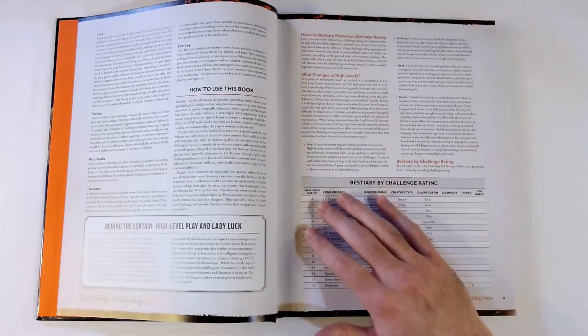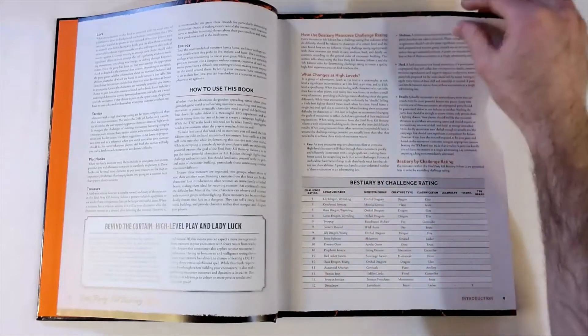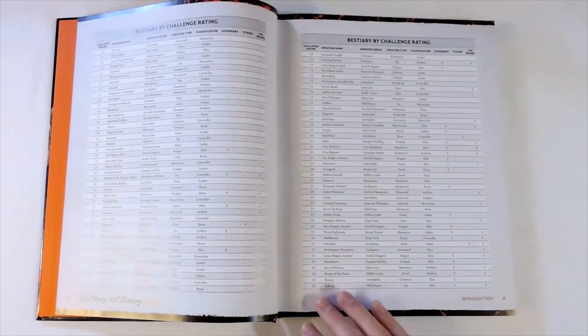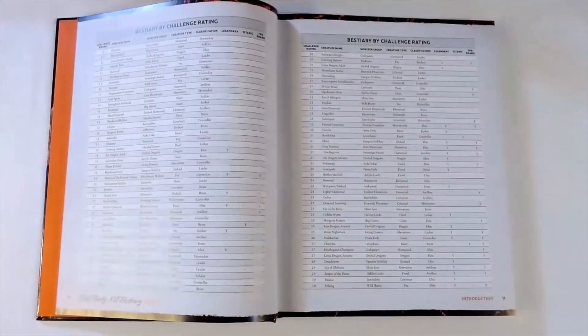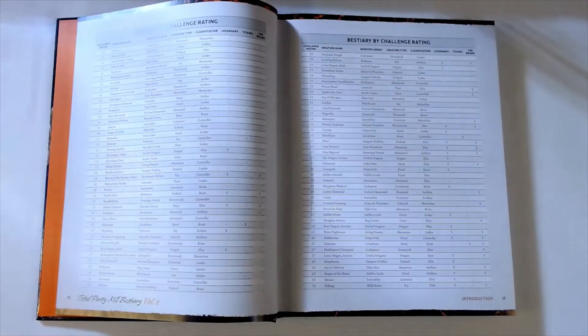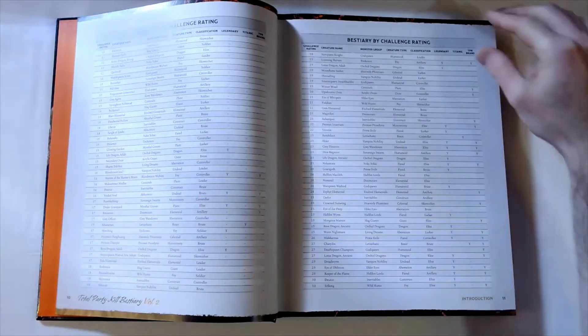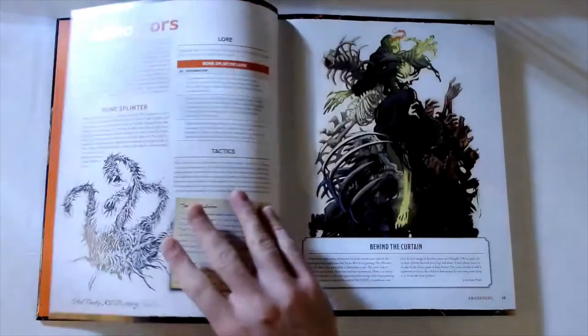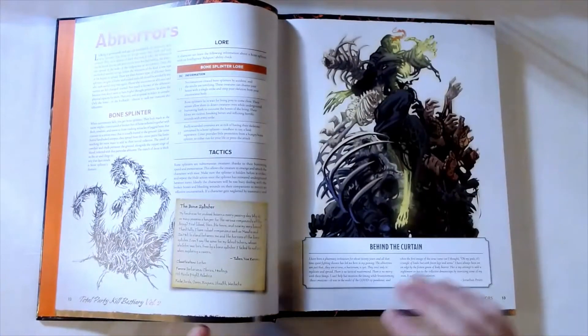They give us a nice list of every single creature in the book ordered by challenge rating. The easiest challenge rating is 4 - that's our Lily Dragon Wormling - and then the highest level creatures are challenge rating 30, the Earl King. There are creatures at CR 29 and CR 27 as well. Those are some really deadly creatures you could be throwing at your party. I love that they cover a very broad spectrum but really lean into those hard-hitting creatures.